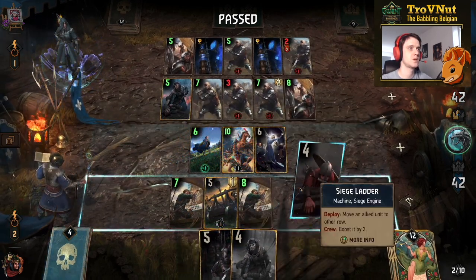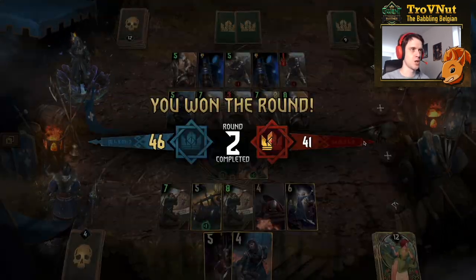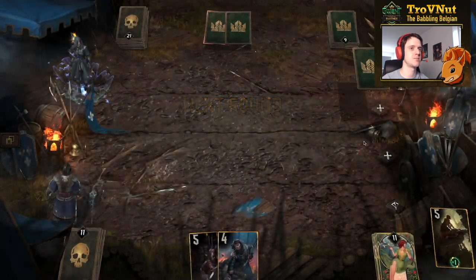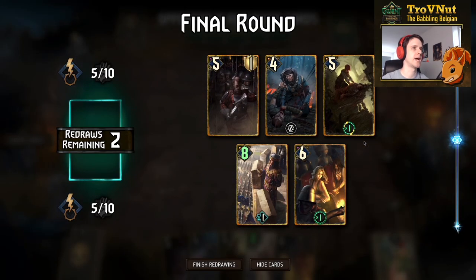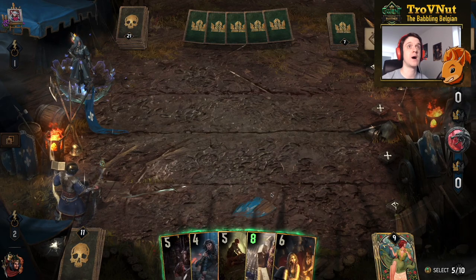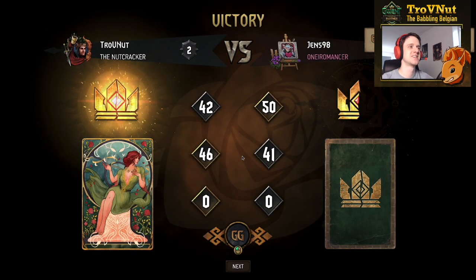It doesn't really matter which card I pull now, and that's enough. I'm not going to use Centrian Envoy again. If the cards we wanted are still at the top this should be fine — there are only three extra commandos in our deck. And we get Shani, we get Foltest, and we get Margarita. That is exactly the hand we wanted. Our opponent then concedes — that match worked out really well. The Centrian Envoy definitely showed its power there.